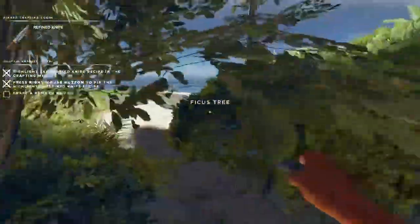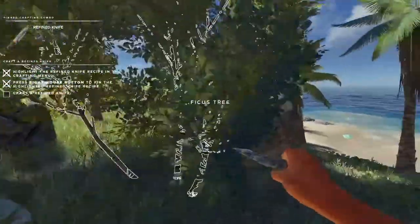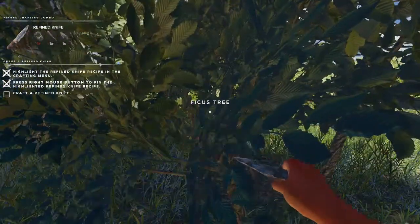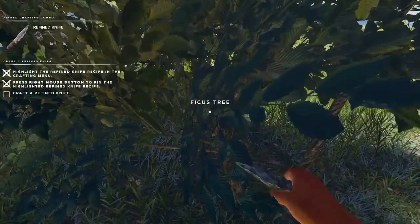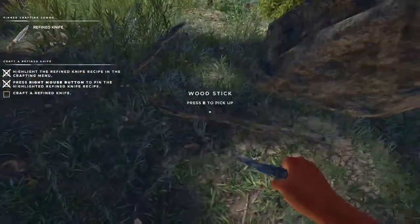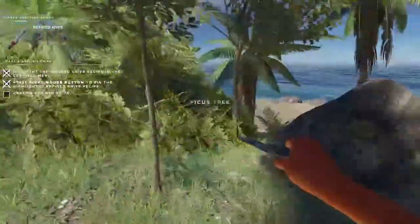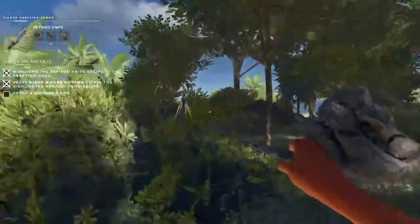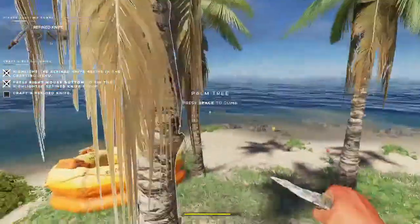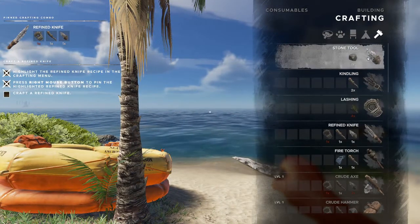I need wood. I know I need fibrous leaves — fibrous leaves come from the yucca plant. So you just keep going around, hit this one as well. This takes so long — and that gave me sticks. Anyway there was a yucca plant, I cut it down and took the leaves. From the leaves in the craft menu...